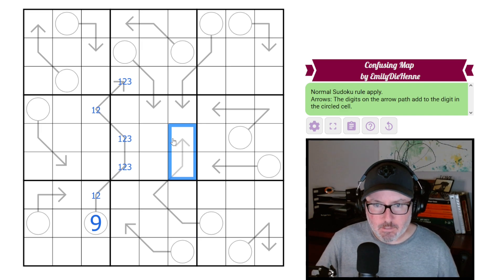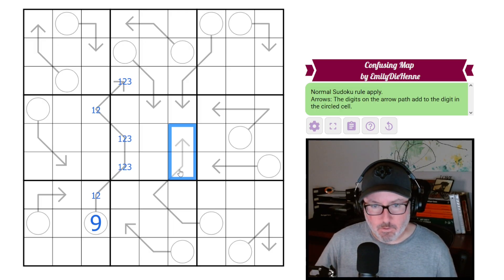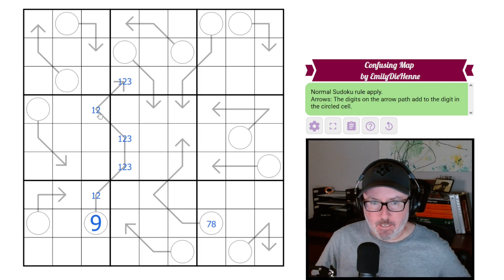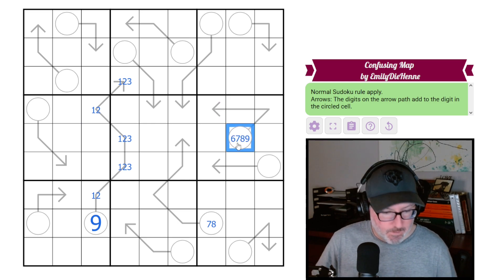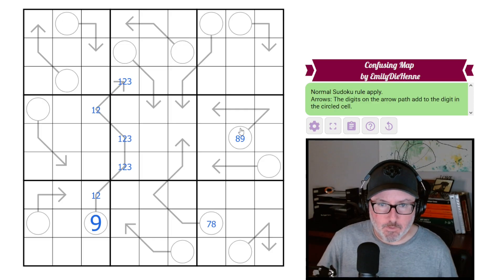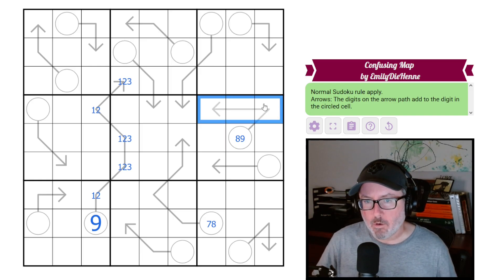Now this one is already reduced because it can't be one or two. The bare minimum it can be is one-three, which is four — so add five, six, seven — making this circle either seven or eight. Elsewhere, this arrow with three digits would normally be six, seven, eight, or nine, but because we can't use one and two, it can't be six or seven. For the eight option, the only way it works is one-three-four; for nine, it could be one-three-five or two-three-four.